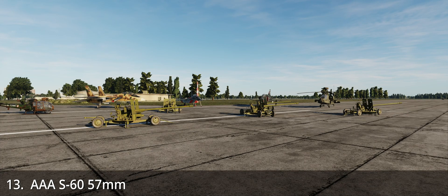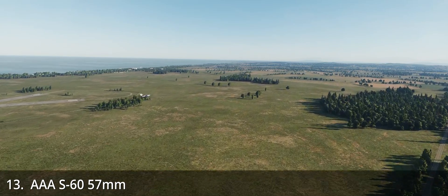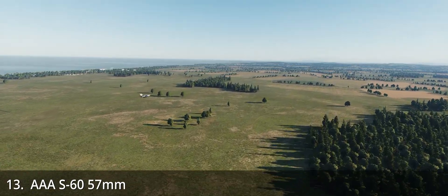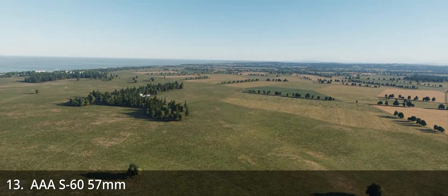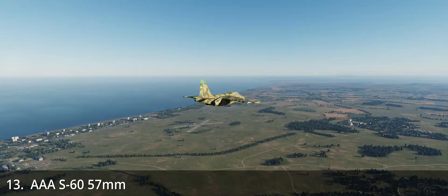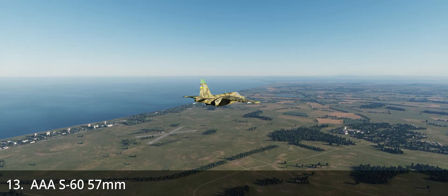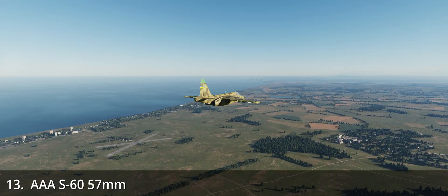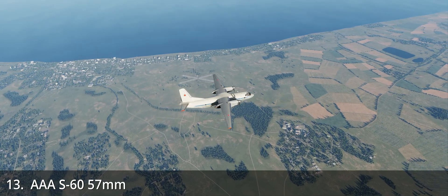This classic Soviet design — the S-60 — has seen numerous conflicts, from the Middle to the Far East, to Georgia and Ukraine. In-game it is a solid and effective weapon. Its caliber allows the S-60 to inflict catastrophic damage while maintaining a certain degree of agility. The good range and muzzle velocity allow this system to be a threat even to aircraft flying at 10,000 feet. A peculiar incarnation of the S-60 is the ZSU-57-2, a self-propelled anti-aircraft gun that will be shown in the next video.